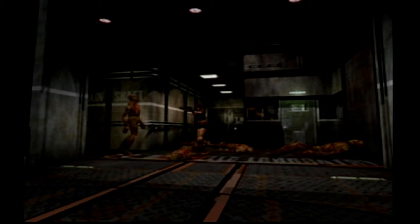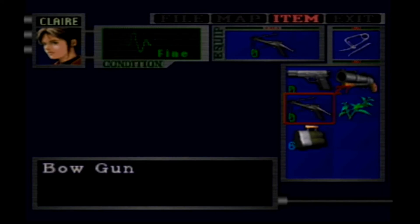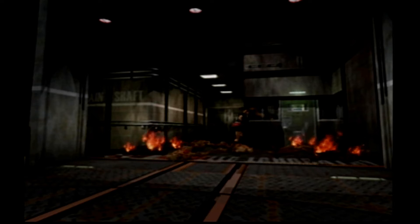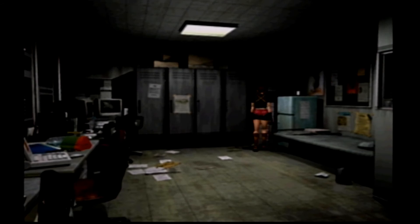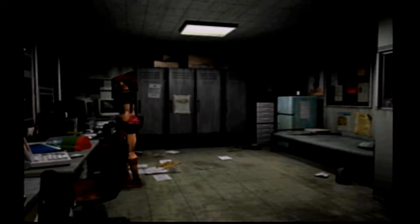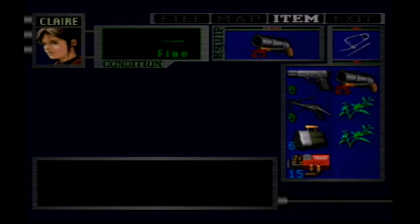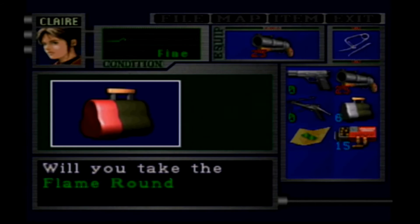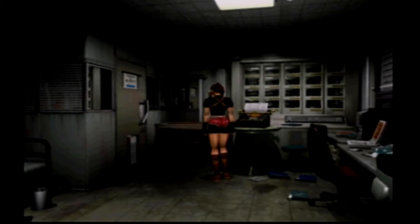Pretty sure I can't go in there yet because Ada's in there — let me see. Oh nope, nevermind. I was thinking Ada would still be in here and I couldn't go in yet, but guess not. Let's see what all do I have. Got an herb, anything in these lockers — handgun ammo. What else we got? Got an herb. Combine those, take this. Trying to preserve all the ammo I can possibly preserve.